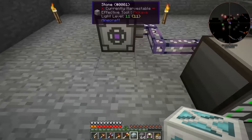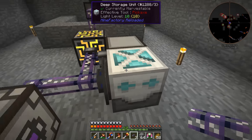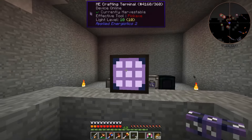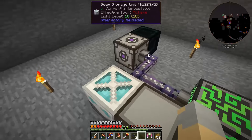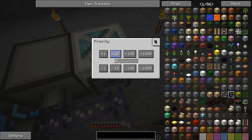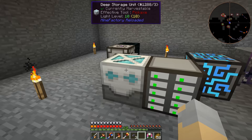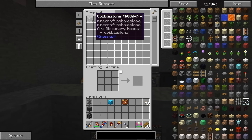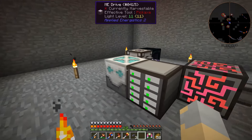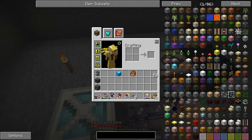Let's put that right here, and then we'll put an ME storage bus on it like that. This thing should hold cobble, and when we look in the terminal we should see our cobblestone in there - we can take it, we can put it back in. Now I believe there is a way to make this the priority location for cobble. If I put this in here - there we go, now it's good. So this will be where we store all of our cobble, and we're going to have a whole lot of cobble.